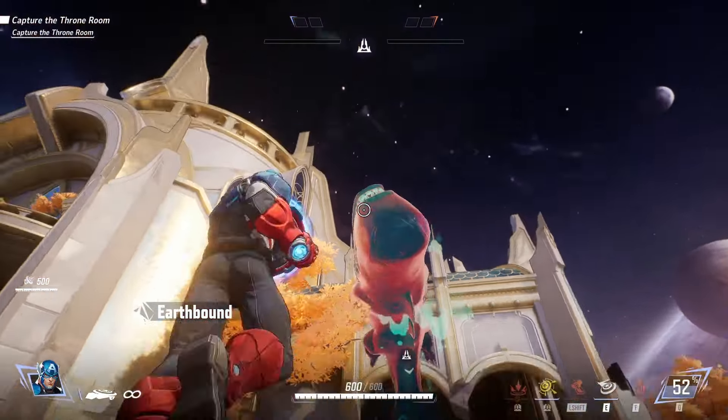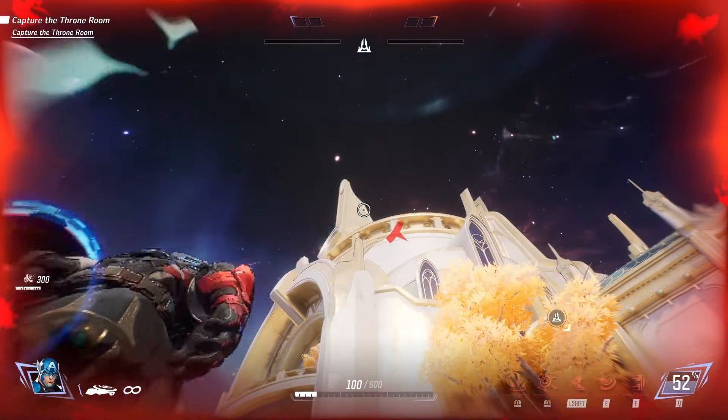Next up, we have Namor's ultimate, and unlike the previous result, this did not reflect the damage, and it didn't even block it.